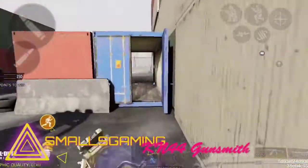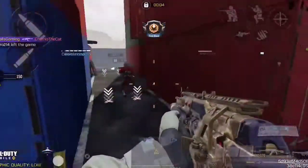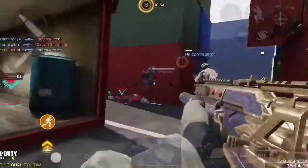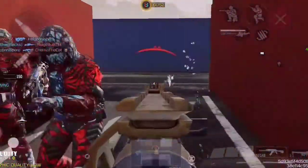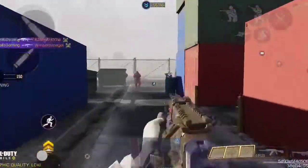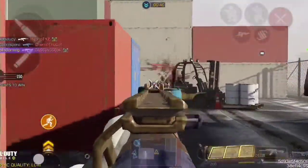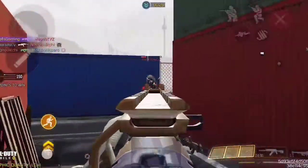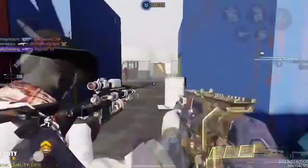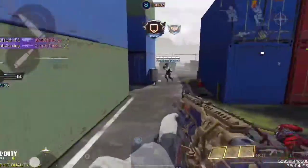We just made it into a match with the KM44, so let's go over the attachments. First up is the MIP light muzzle brake, which will help decrease your horizontal recoil. This gun does have quite a lot of lateral recoil, so this muzzle brake is going to help you a lot. Next up is the MIP battle short barrel, which improves your ADS time by about 8% or 9%.